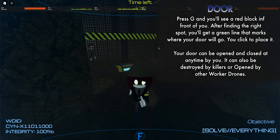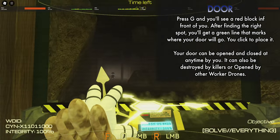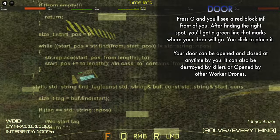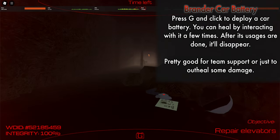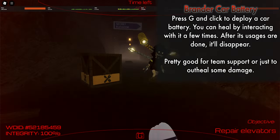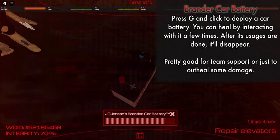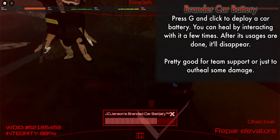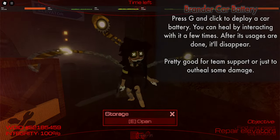One thing I forgot to mention — Sin can hack the door with the solver. If she aims at the door she'll force it open for a few seconds and you won't be able to control it; eventually the door closes by itself. Lastly we have the car battery, which is pretty much a healing pack you bring along with you. When you put it down it stays there until you die or it's used up. It acts like a pack of five batteries and then disappears. It's relatively useful because you can also just leave it there for your teammates to use.